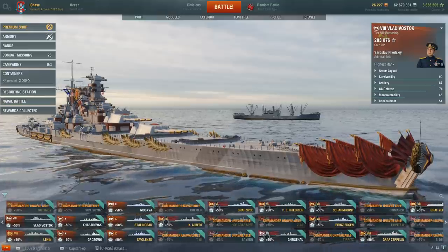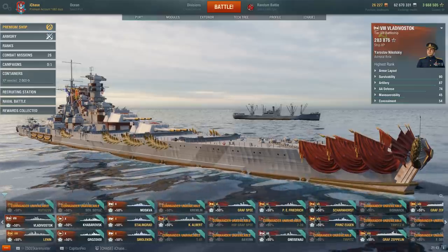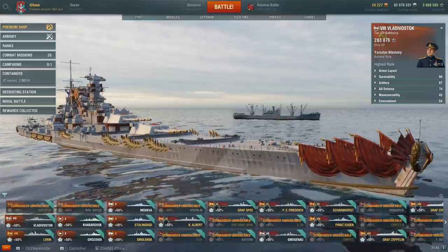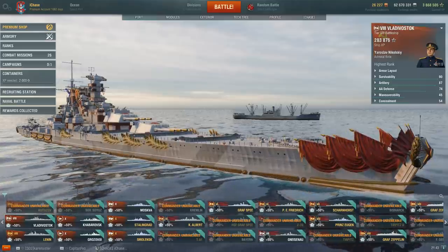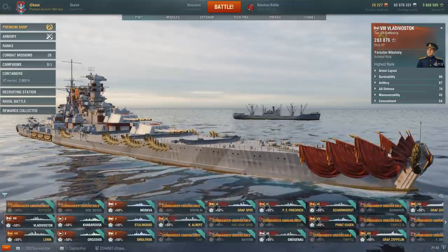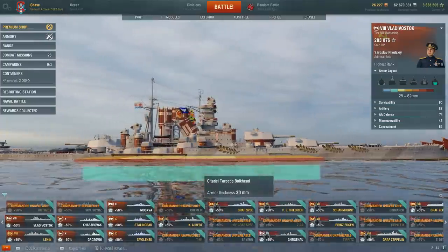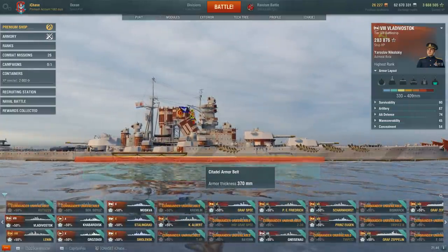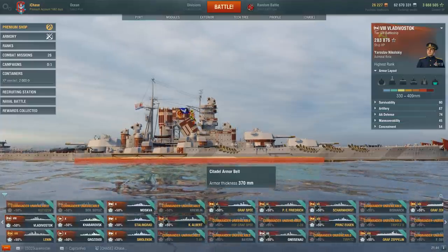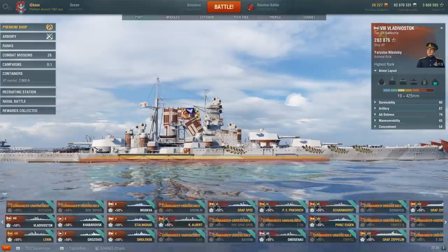All these things are part of the big picture, but specifically we're going to talk about the battleship and its armor and how it can be used to influence the battle. Today's example uses a Vladivostok and an Amagi. The Amagi is captained by a friend, FDHP, who will be demonstrating certain things. Looking at the Vladivostok's armor viewer, the citadel is very much above the water.